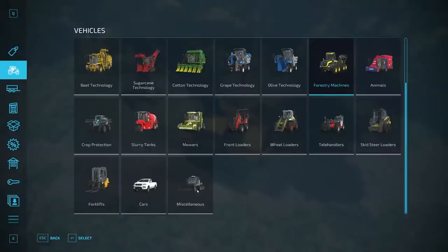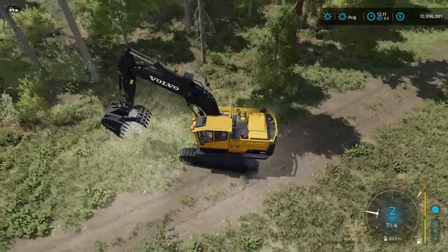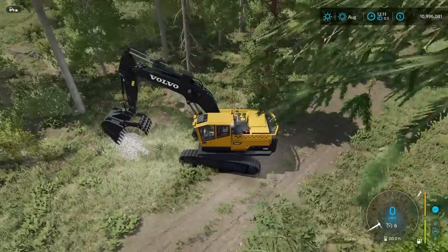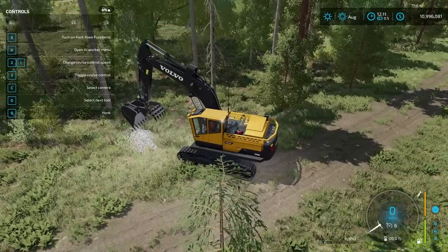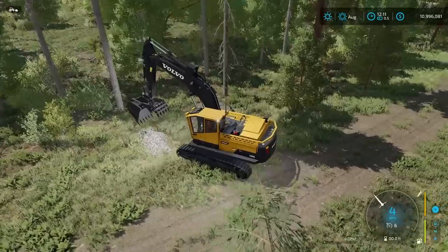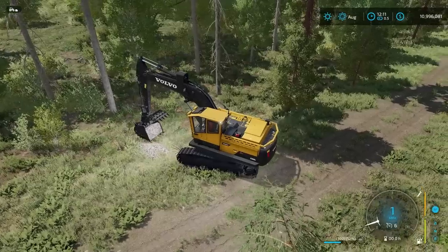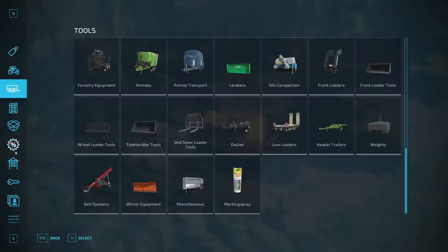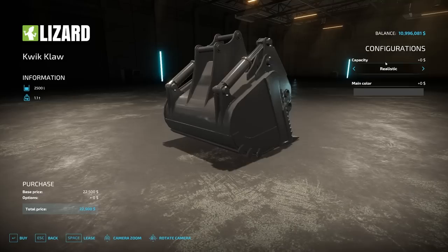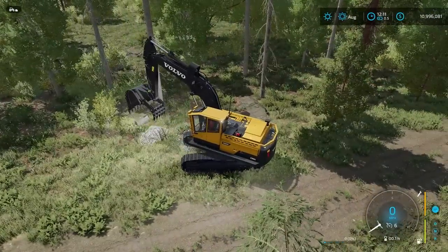What you can do is use an impact hammer to break those rocks down - I have a video on that and I'll throw a card up on screen. Now if we open the help menu, it says to turn on the Quick Claw functions - we're going to leave it off for now. In this off state, we can use it as a regular loader bucket and pick stuff up. You can choose either a realistic capacity of 2500 liters or an unrealistic 5000 liters.